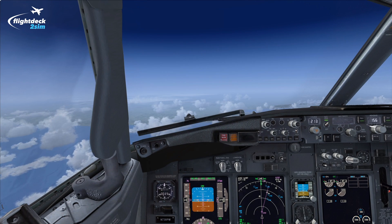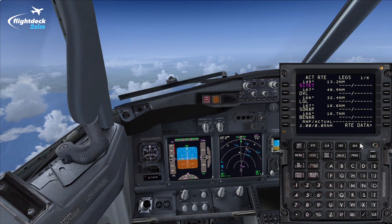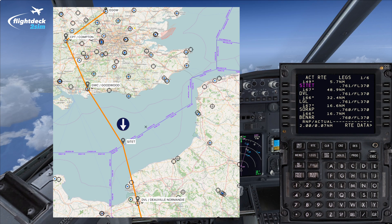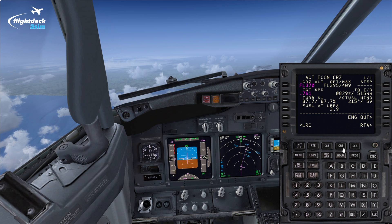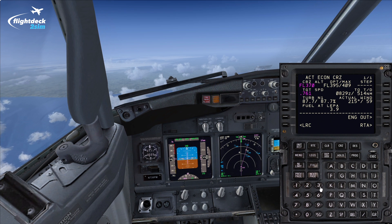I've just reached flight level 370, approaching a waypoint called CITET, which you can see here on the FMC. Looking at the map, CITET is the FIR boundary between London and Paris FIR — so approaching CITET, London would hand us over to Paris. Now let's imagine that Paris has asked us to climb to flight level 390. Firstly, we need to check our operational flight plan to see if it's beneficial to go higher and save some fuel. Generally, the higher you go, the more fuel you save.